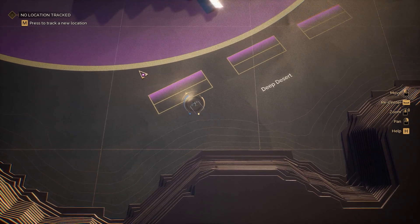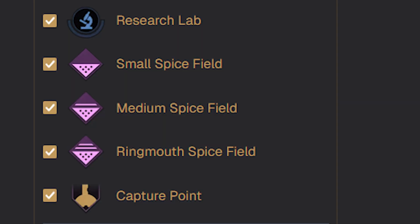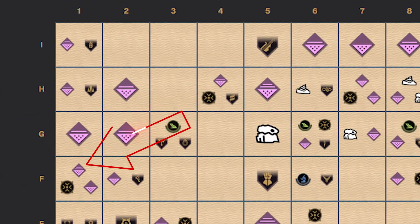I'm going to start by going to the deep desert on the left hand side, and we can notice here there are three types of spice fields: there's small, medium, and the ring mouth spice field — and we notice there's one in F1 right over here on this block.